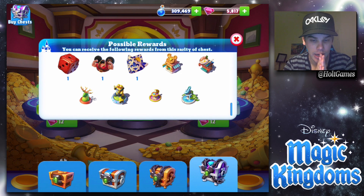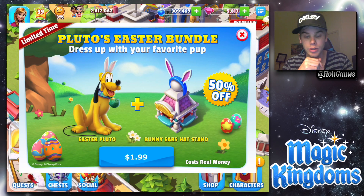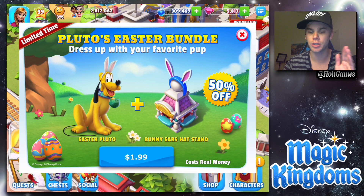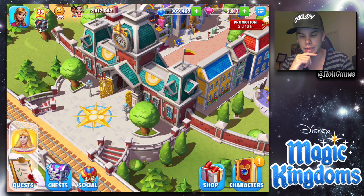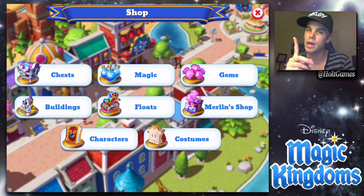Did the Mickey waffle stand just get added? We might be back to that. Before I do anything else though — I was just reading the comments before recording — apparently there's a bundle going around: you can get the bunny ears stand and Pluto's Easter costume for $1.99. It says 'costs real money' at the bottom. That's actually what I was gonna work on today — buying another Easter costume. Not sure which one yet.